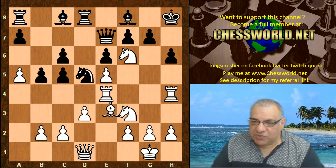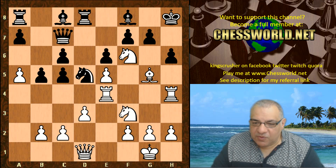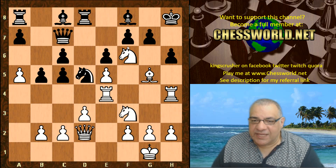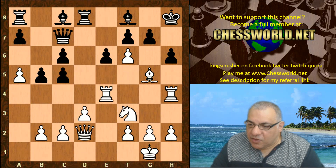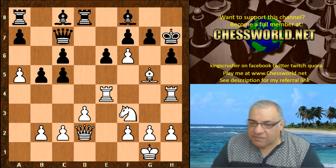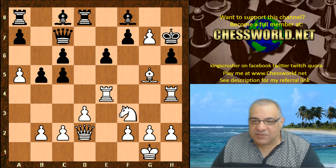Qe7, Bg5, Qc7, Qd2 — white is just building up and up, black is just helpless here. Knight takes f6, e takes f6. We have Kh7, f takes g7. It's all over really — total devastation this position. Look at black's pieces; they're just helpless, especially this bishop still stuck in its own pawn chain.